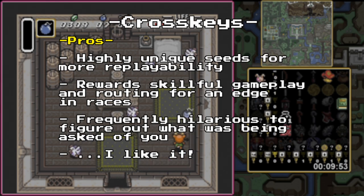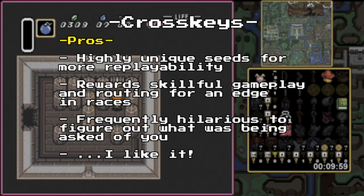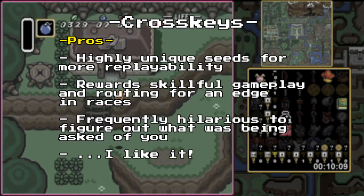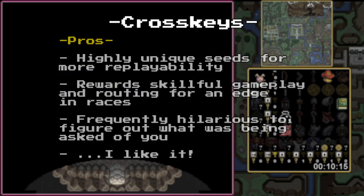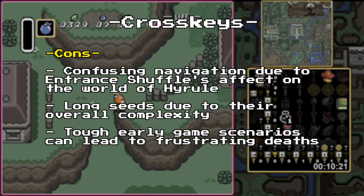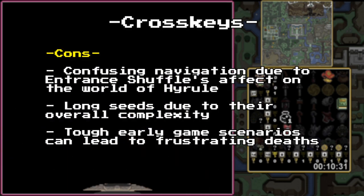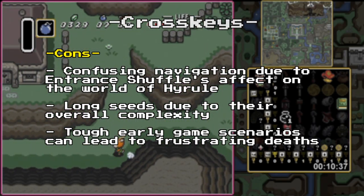For Crosskeys, the pros are: each seed tends to be highly unique, resulting in a much more replayable experience. There's substantial room for developed skill, both in terms of gameplay and routing, with such a confusing mess giving you the edge in races. Seeds can reach a point of ridiculousness that becomes absolutely hilarious when trying to connect all the dots after the fact. But as for the cons: finding your way around can be very difficult for the first few seeds due to the confusing nature of entrance randomization. The seeds can drag on for a long time, especially if you're not comfortable with them — multiple play sessions may be needed. And the awkward early game situations may lead to deaths at very frustrating moments, especially if being forced to navigate the dark world as a bunny.